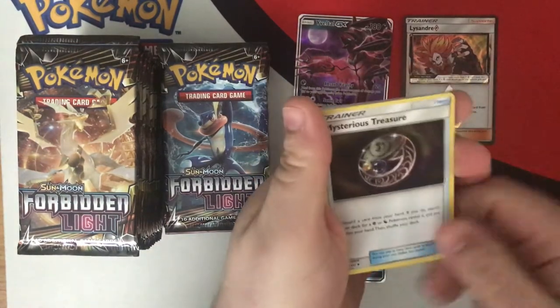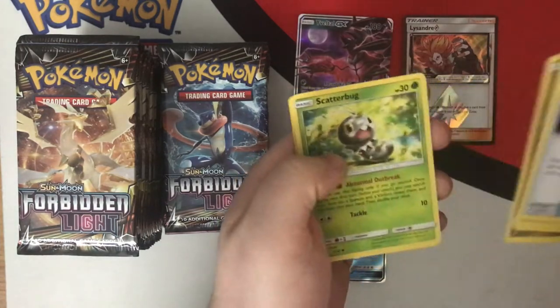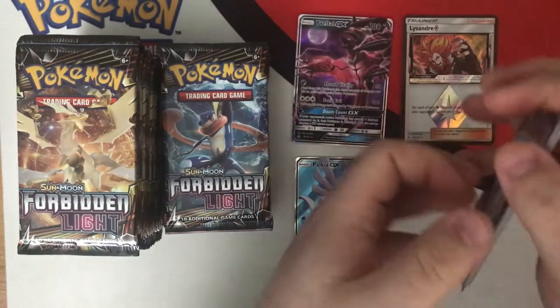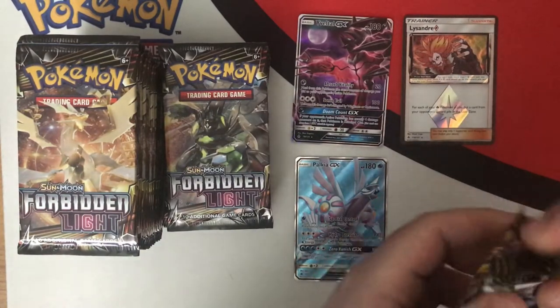Pack nine — basic energy, and here we go. Mysterious Treasure again — as I was just saying, always good to have extra Mysterious Treasure. Wrong Goomy unfortunately. Croagunk. And Torterra — fighting type Torterra. Maybe better than the Grass type, maybe not. Depends on what you're wanting to do with it. But Torterra is okay; I like him as a Pokemon.